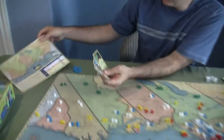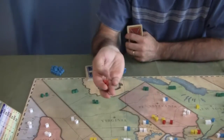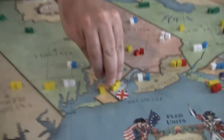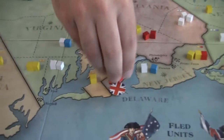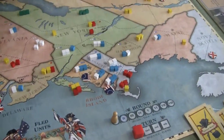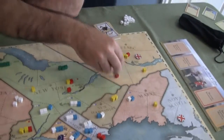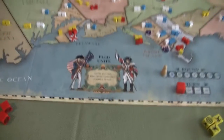Your first phase is reinforcement. You take four new units, and they have to come into cities and colonies that your side controls — not like setup where you can place them anywhere. For example, their side controls Delaware with the city of Dover, so they can bring units in there. They can also bring units into Montreal since Quebec is under British control. Fled units also return during the reinforcement phase, so anybody that ran away comes back into battle.